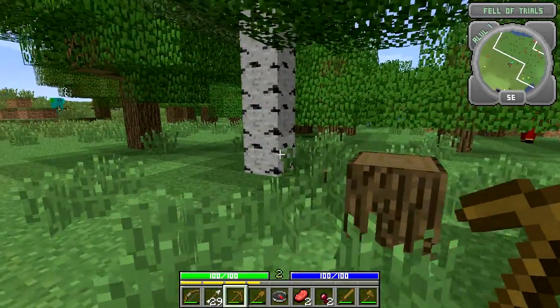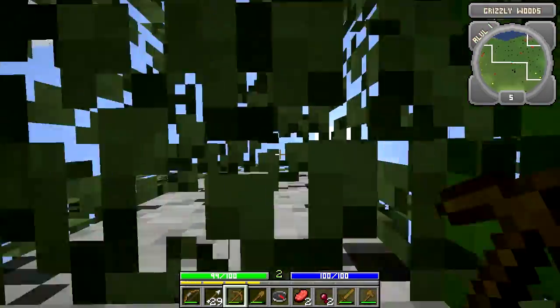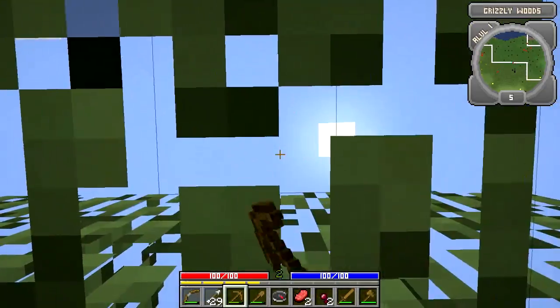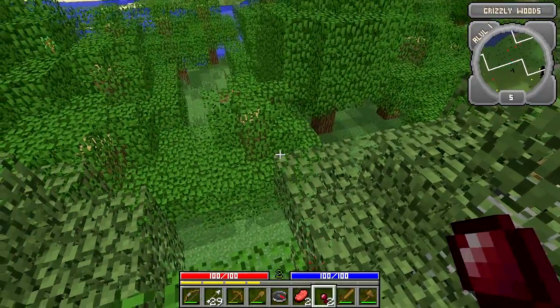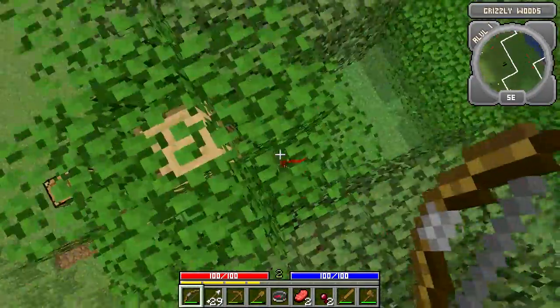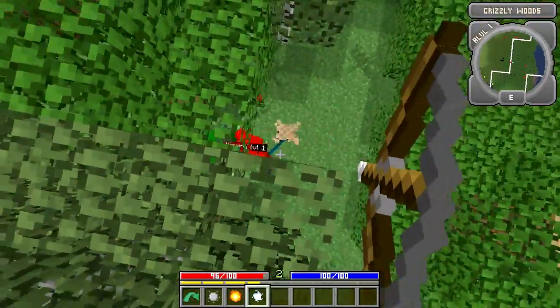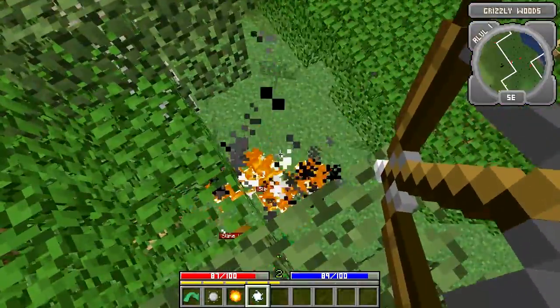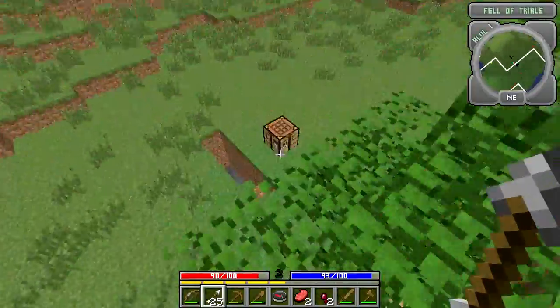I can climb stuff! Can I climb a tree? A scout can climb a tree — that's pretty interesting. I'm not sure if all classes have this feature, but a scout can climb items. What is that? It's a wizard! Gotta take the wizard out. He's dead, and so are the slimes. I'm starting to take fire up in the tree so I'm getting down.